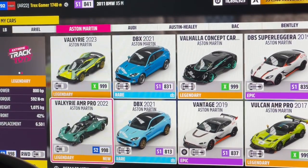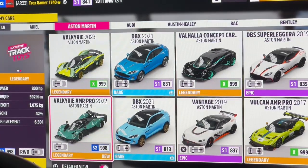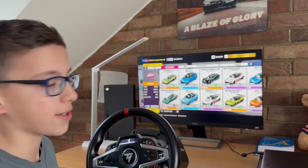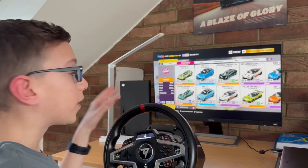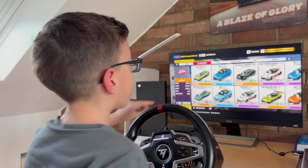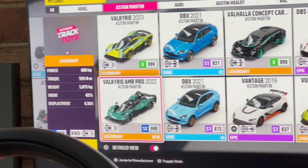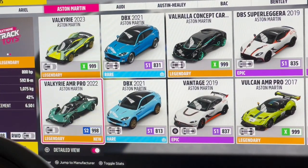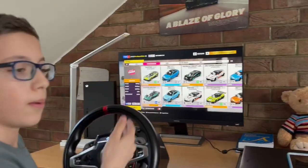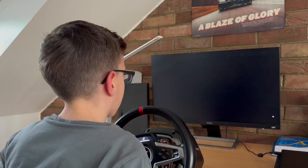I've just looked at those stats. Forza have actually made the AMR Pro worse for some reason. Usually in real life, this is a 1:40 car and it's got 1,000 horsepower. Forza says it's got 800. The reason they did this — they actually noted it — they made it worse because otherwise it'd be X-Class bone stock, just like my Valkyrie up here. So let's get into the car.